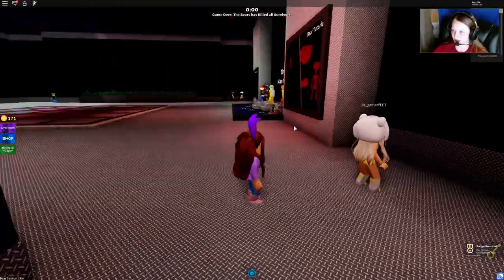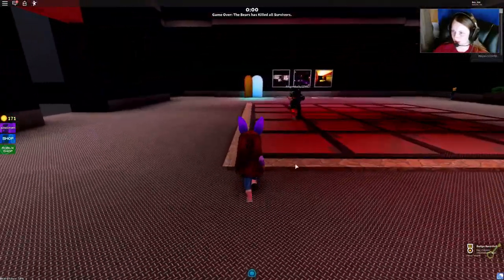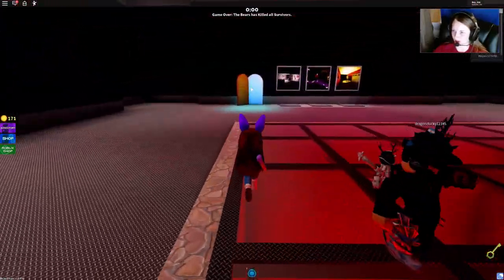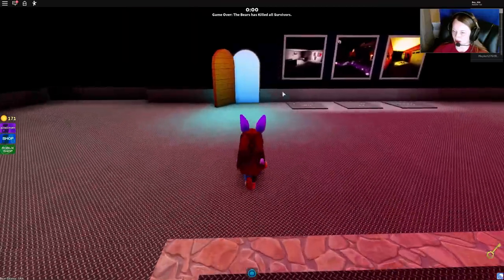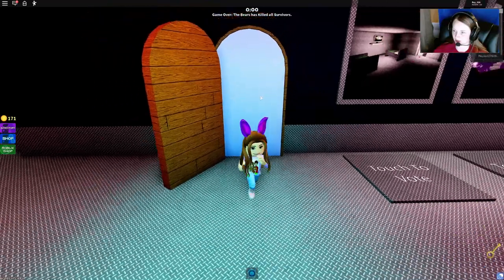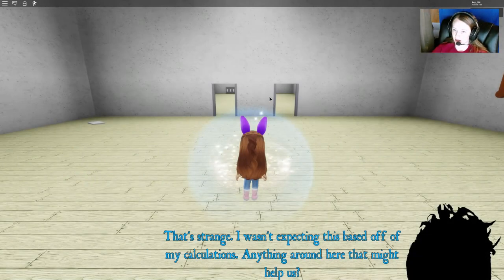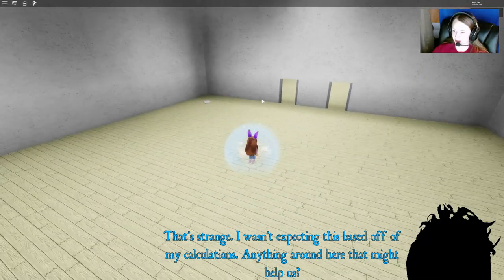Alright, so now we have our key here, so we need to come over. You see this door is open, so we can go in this doorway. It's going to load us in.